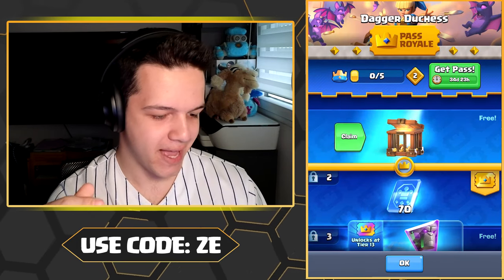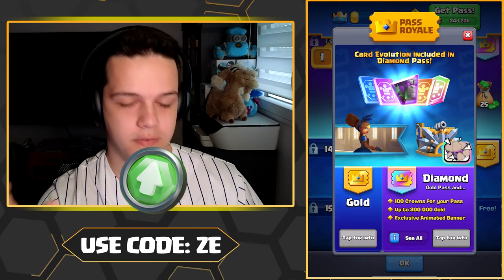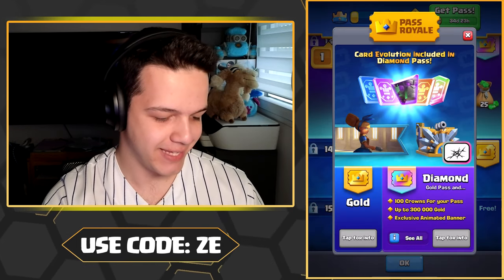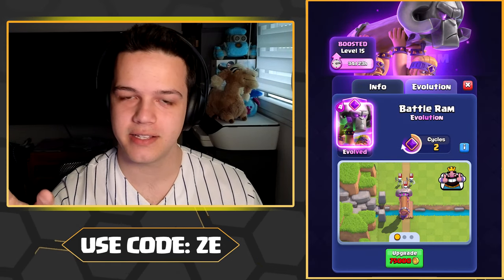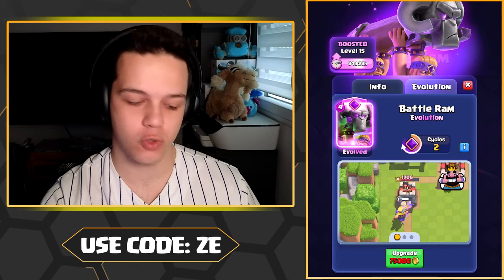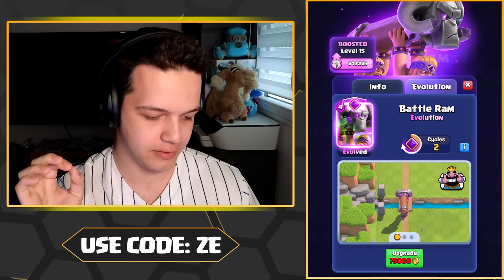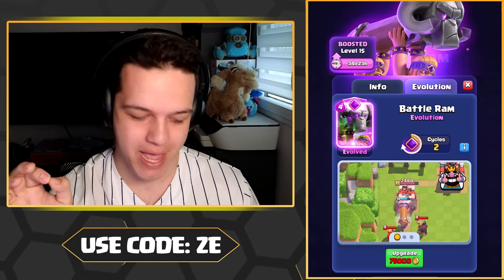We've got a brand new pass here to unlock the Battle Ram evolution. If you guys are buying the Pass Royale, make sure to use code Z in the item shop. The Battle Ram evolution is an improved version of the ram — every time it charges it basically deletes any kind of squishy troop, but it also bounces on buildings, which is the most ridiculous thing. And if you place any melee troop, boom, it gets knocked back.